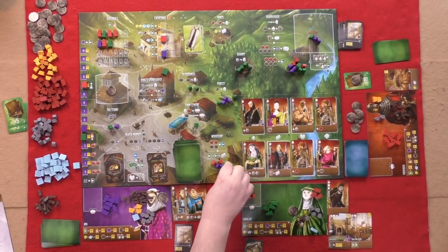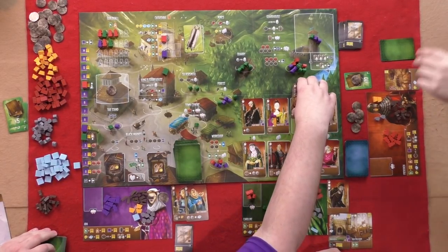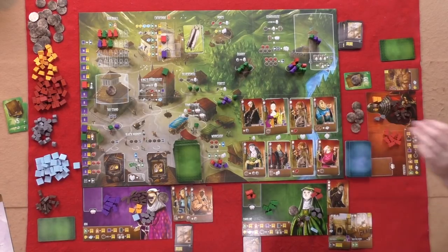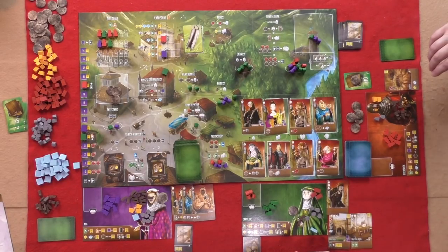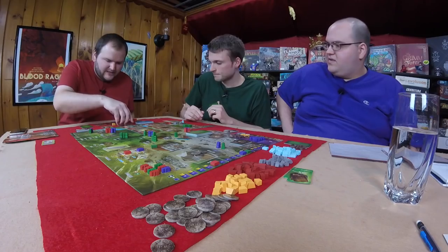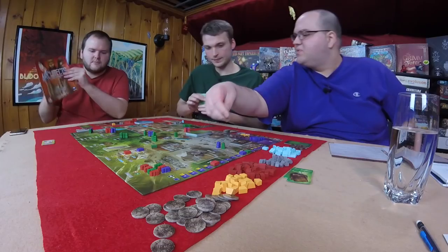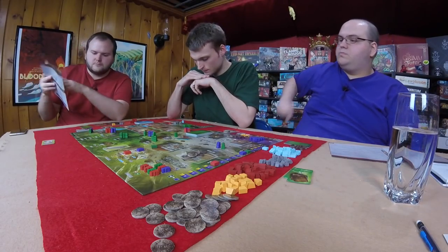The black market also resets when certain spots on the board get placed on. Graham goes to the silversmith for four silver, paying his tax. Then Graham takes a traitor apprentice. Will goes to the guild hall and works on the cathedral, paying eight wood — or any combination of wood and stone — and trading a card. He moves up the cathedral track and gets a virtue plus two stone.